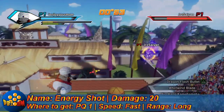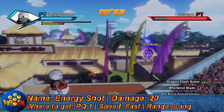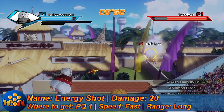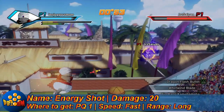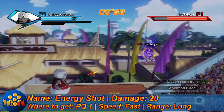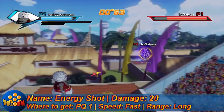Up next we got Energy Shot: only does 20 damage. You can get it from PQ1. It's a fast attack with long range. This attack is actually great for melee combos — when you're in the middle of a combo and don't want to stop it, just pop out Energy Shot and continue. The enemy won't be able to get away unless they vanish, so it's great for melee users as well.